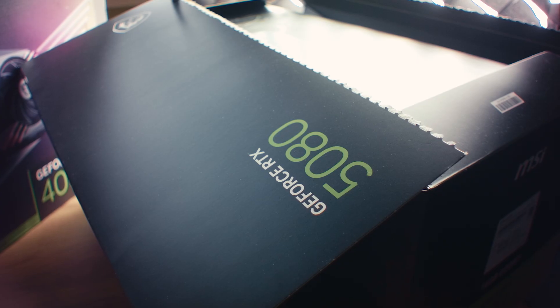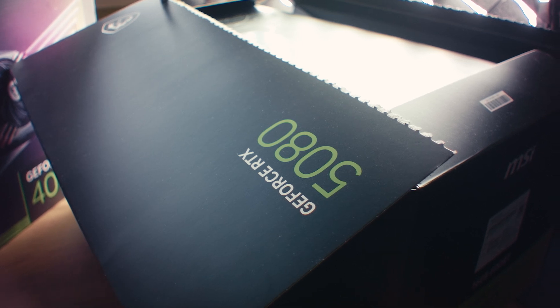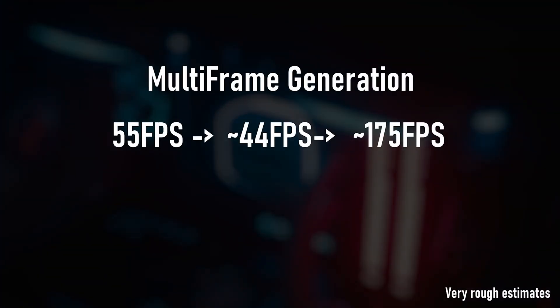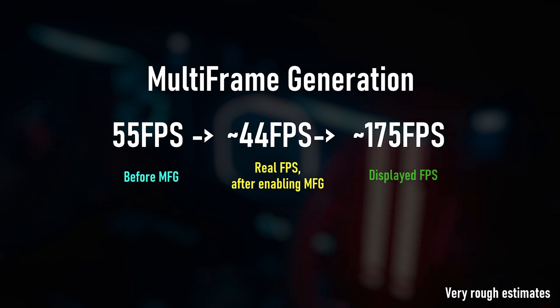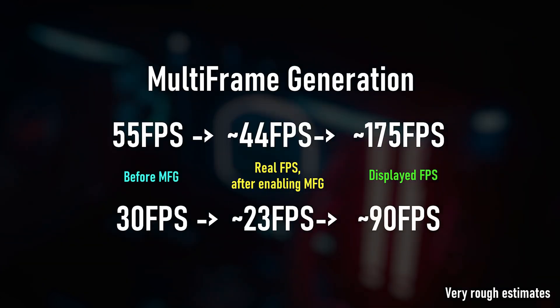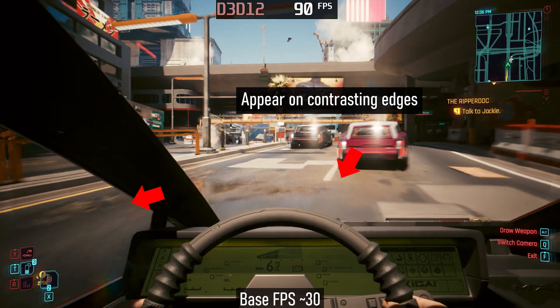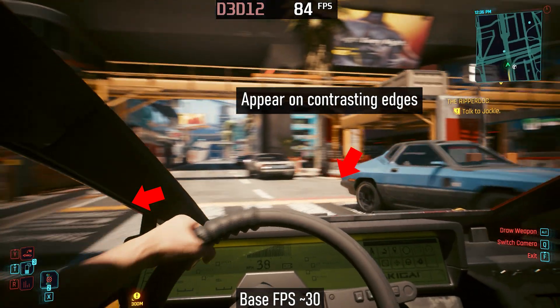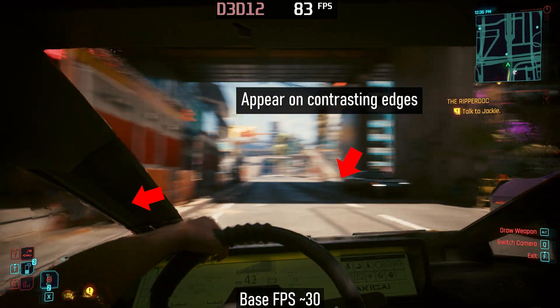Especially if other developers implement it with the same level of quality as Cyberpunk. It has become an interesting option that you can enable under certain conditions, but it's by no means a magic pill that solves all problems. It's great to see 170 FPS generated from 50 when you already had a decent experience. But what about scenarios when the GPU is struggling and you're trying to achieve something usable, like in that Nvidia slide? At low base FPS, like 35, the AI lacks enough information to generate a stable image. This leads to so many noticeable artifacts that your eyes constantly catch them — every second something glitches somewhere. At that point, it's better to just lower the settings, because such a messy trade-off for smoothness isn't worth it.